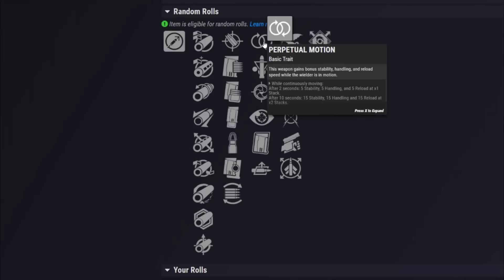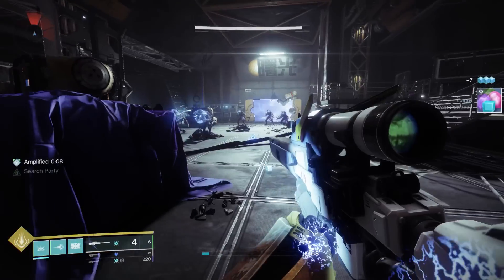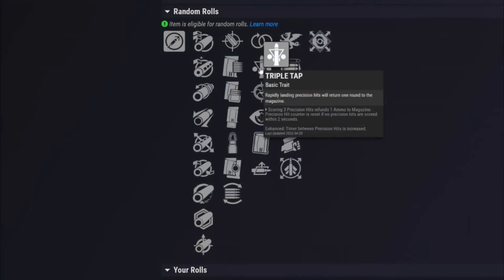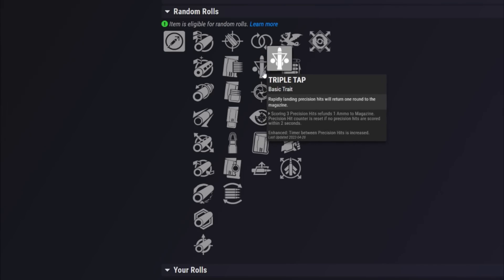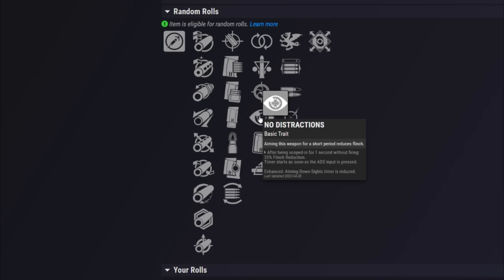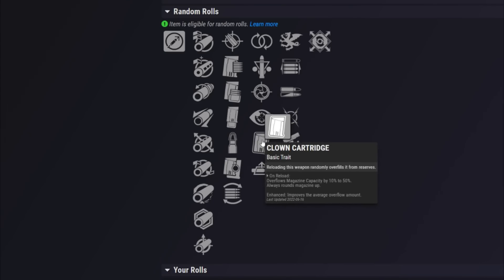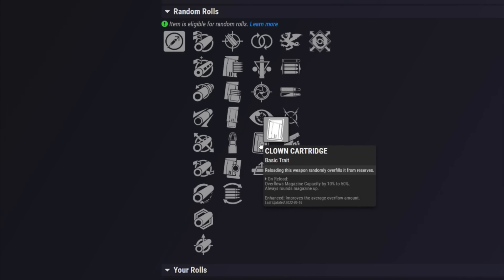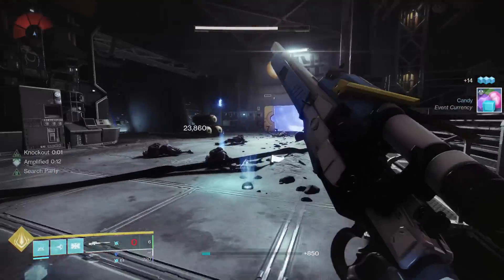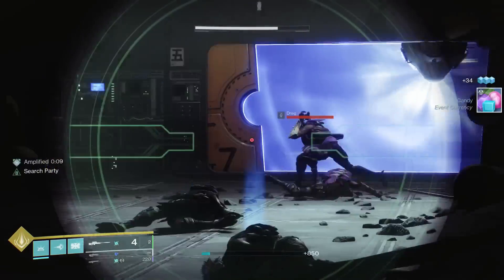In the first main perk column: Perpetual Motion offers relevant benefits, especially increased handling. Triple Tap is amazing in PvE, massively increasing single-target damage and generating extra ammo out of thin air. Snapshot Sights is a PvP all-star. No Distractions reduces flinch. Clown Cartridge is a PvE all-star, massively increasing magazine size. Auto-Loading Holster can be very good for DPS — go to town with your sniper, switch to something else, switch back and it's fully reloaded.